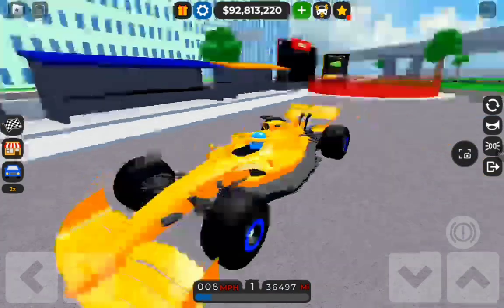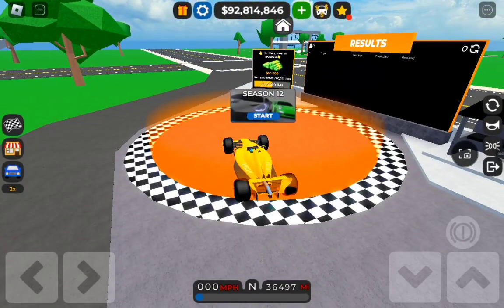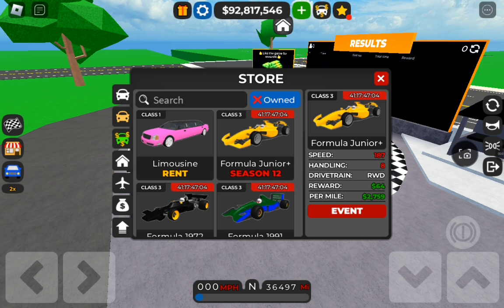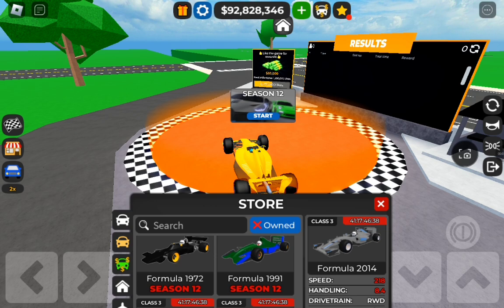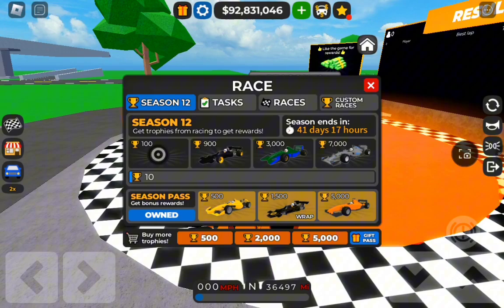It's only right we take out the Formula 1 F 2022. I really want to take a look at these prizes. So we got a Formula 1, a Formula Junior Plus, a Formula 2, a 1972, Formula 1991, Formula 1998, and Formula 2014 — that's the prizes. These prizes look awesome.